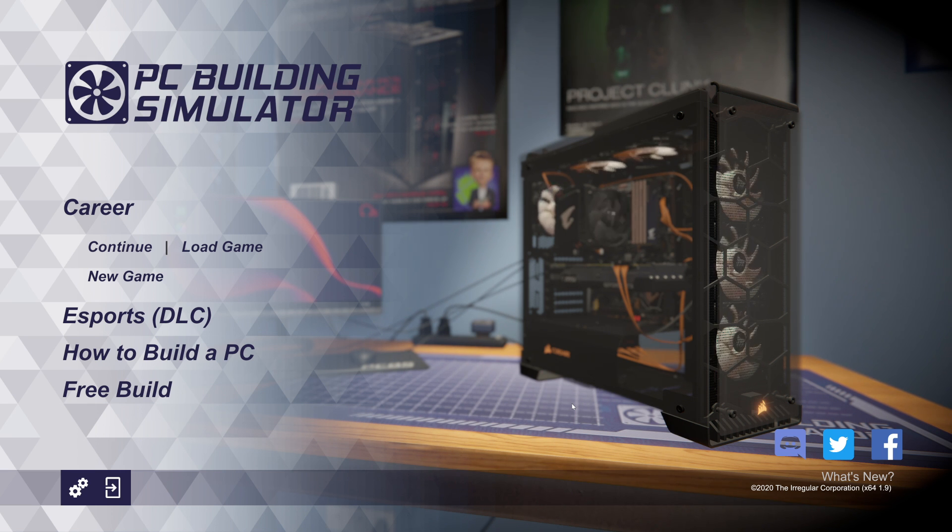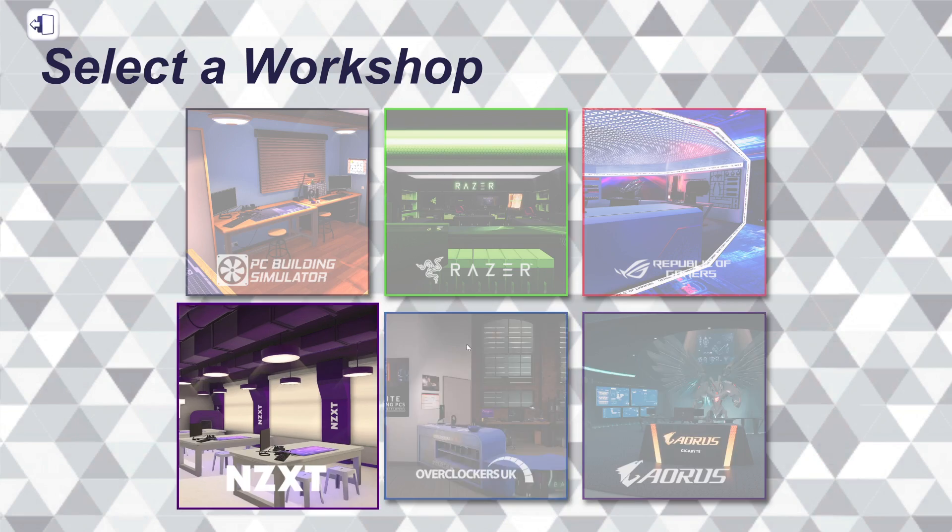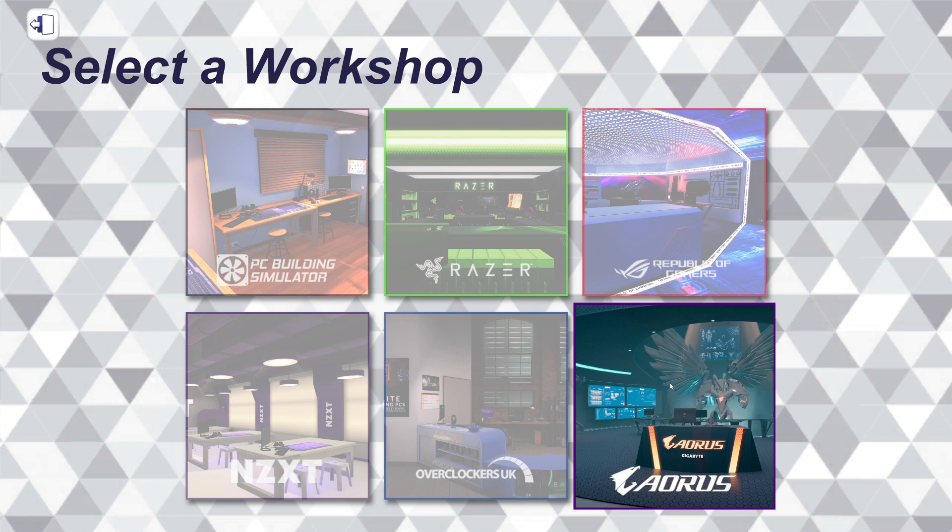I've kind of looked at it and figured out some of the stuff, but I'd prefer to have a changelog to show you guys everything. But one of the other things that came with version 1.9 that we can show you right now — you might get a little bit of a teaser just looking at the computer shown off here. You can see we've got a lot of Aorus hardware. The Gigabyte Aorus Workshop was just added as part of the 1.9 update.